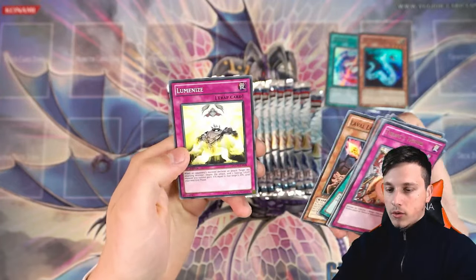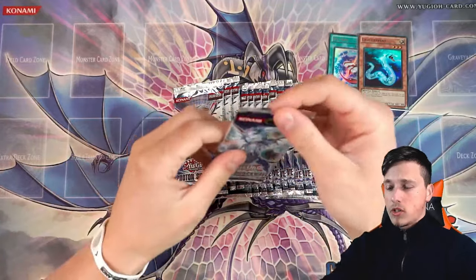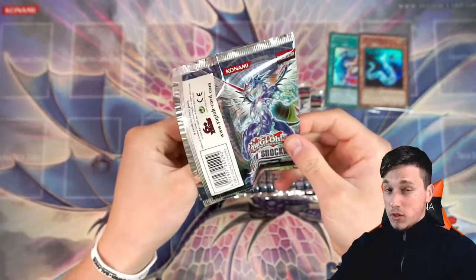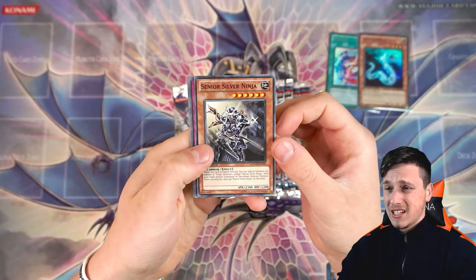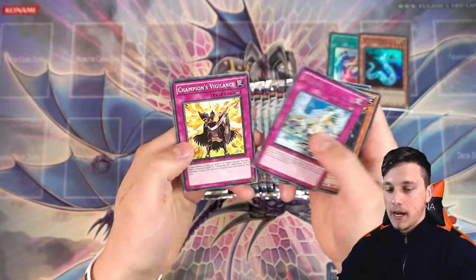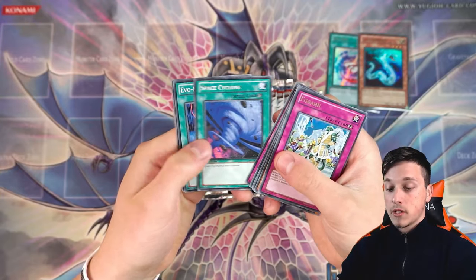I think sealed booster boxes of Photon Shockwave are around $400 to $500, which is pretty insane when you think about it. $500 for a Zexal box is a lot. Senior Silver Ninja, Mirror Mail, Plasma Ball, One Day of Peace, Eshiban. Space Cyclone — detaches XYZ material from a monster. Interesting.